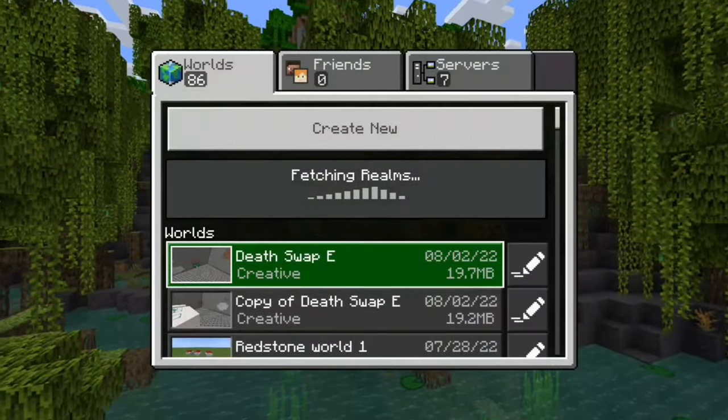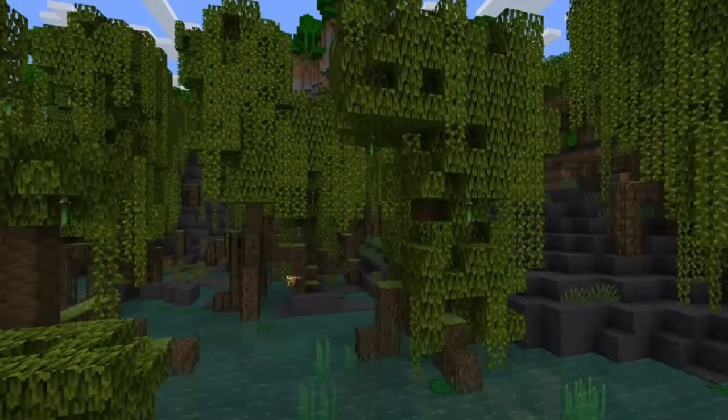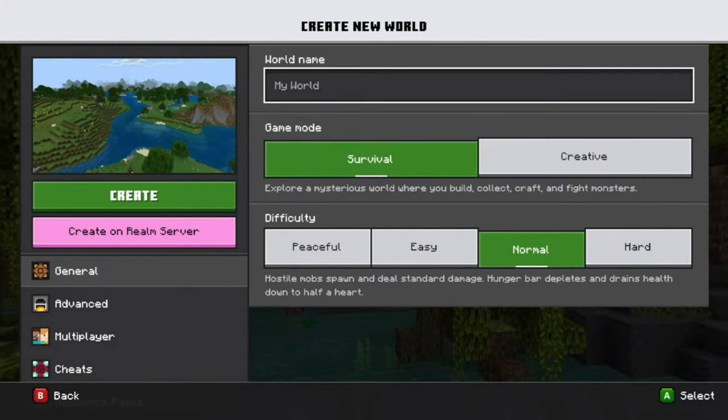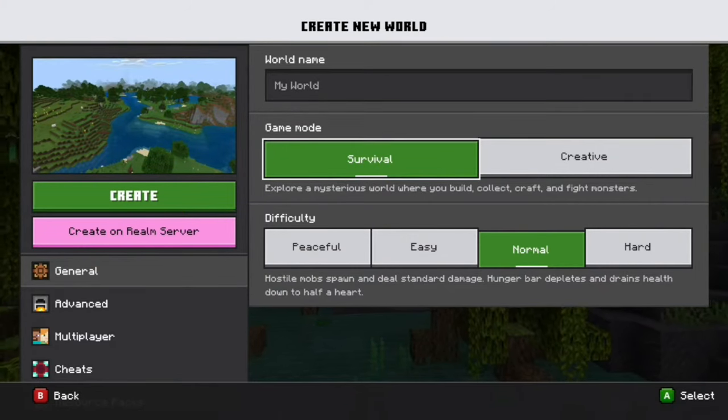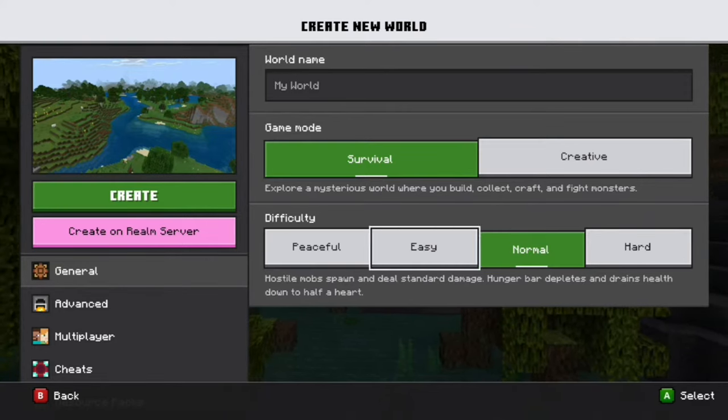So obviously you're going to hit play, and it's going to take you to this menu. Now, you can go on this pencil and edit one of your worlds, but I'm just going to create a new world. When you're at this menu, it does not matter what you have the world name to be. I would recommend being in survival mode instead of creative, because you can already fly in creative, so it wouldn't make any sense. The difficulty does not matter, either.